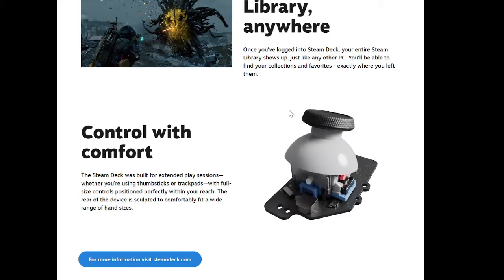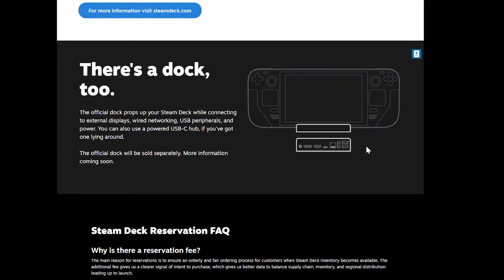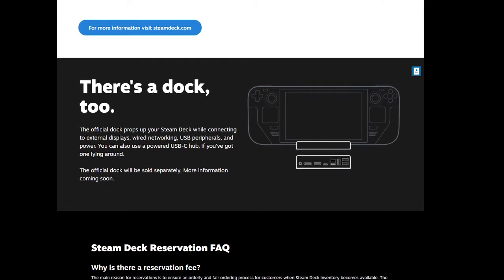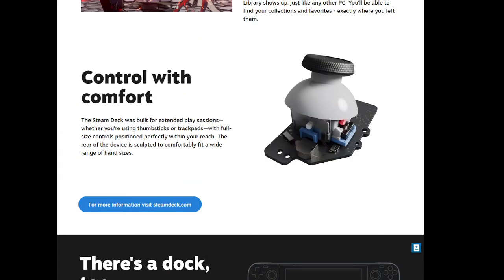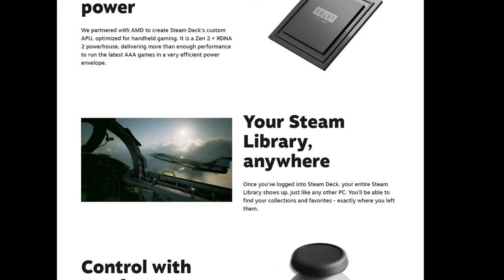You can dock it on your monitor and treat it as a PC. You can connect a USB-C hub — sold separately — attach a keyboard and mouse and you're fine, playing it as a PC. I've seen people playing Death Stranding on a monitor using the Steam Deck as the CPU.